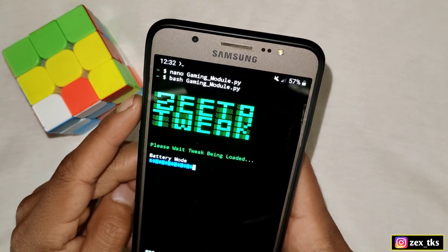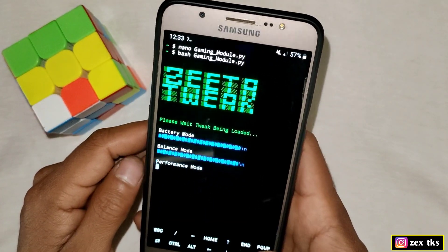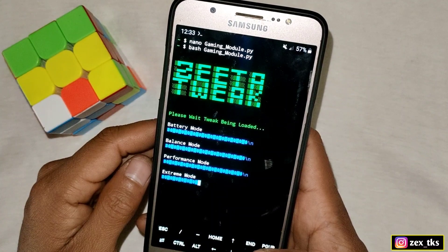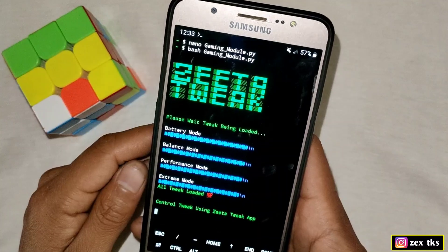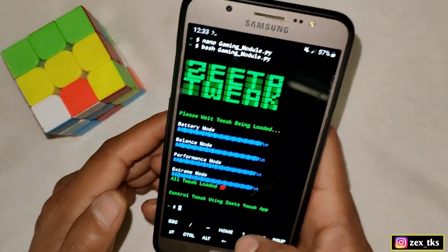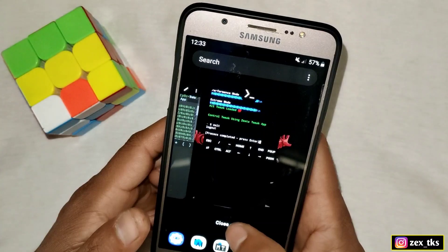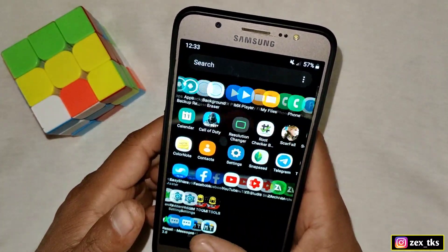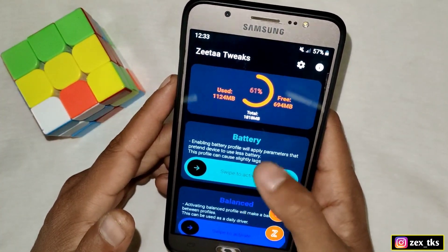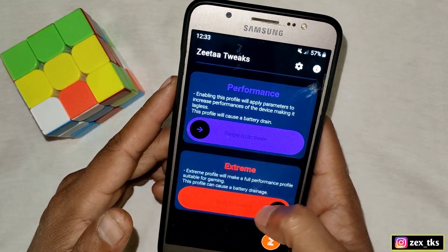As you can see, the script file is being loaded — please wait a few seconds for it to complete. Our tweak has loaded successfully and here we can see a prompt to control tweaks using the Jeter Tweaks app. Simply type 'exit' to close Termworks. After closing Termworks, open the Jeter Tweaks app. Here you will get 4 modes: battery mode, balance mode, performance mode, and extreme mode. You can use them according to your needs — for example, slide right to activate battery mode. It is a very simple app with powerful tweaks that will really help you increase your gaming and device performance.